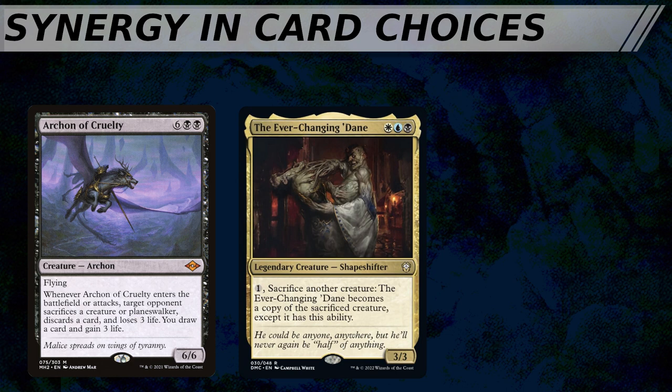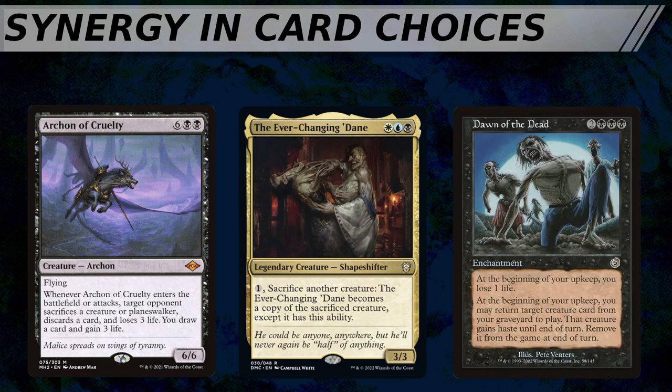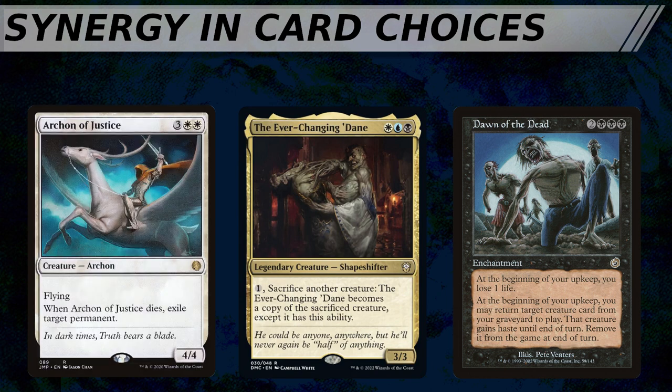You could also get around the wording of some old reanimation spells which require you to exile the creature at end of turn, such as Dawn of the Dead — a definite pet card of mine. You can run a classic reanimator shell where you bring back a big creature, get a swing in, and then before the end of turn when it would be exiled, just sacrifice the creature to the Ever-Changing Dane. Or you could simply go with a Death Triggers Matters deck and run cards like Archon of Justice, which is a pretty sweet source of repeatable removal for any permanent. Each of these effects brings additional synergy to your deck's main game plan.